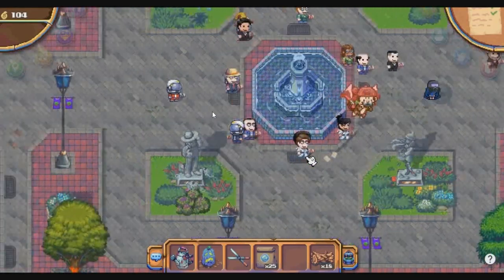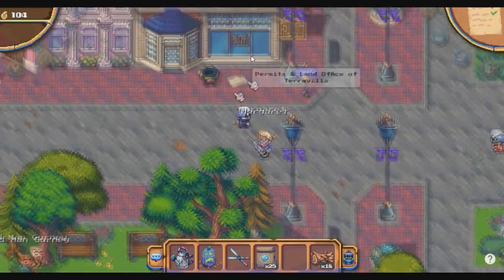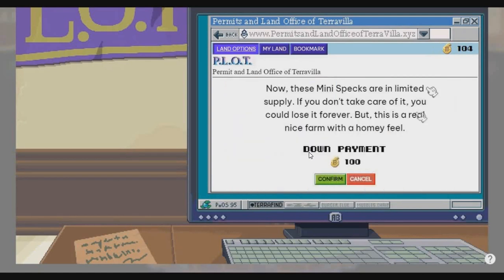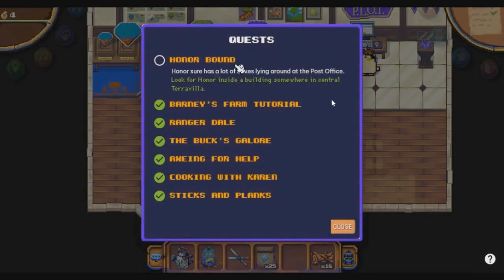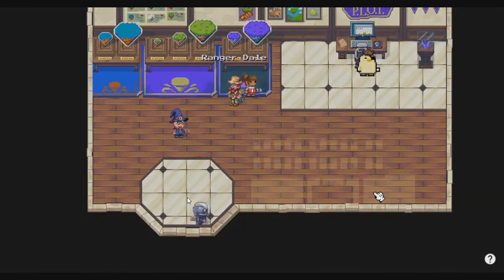Now we have enough tokens to buy land, which will unlock two additional quests. Click the home button and walk to the left of the fountain — you'll see a Plots building. Enter it, go to the computer, and click on it. You'll see a Buy option. Click Buy Now; the payment is 100 berry tokens. Click Confirm and you've purchased your first land in Pixels.